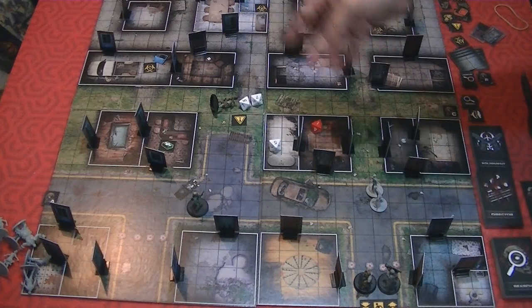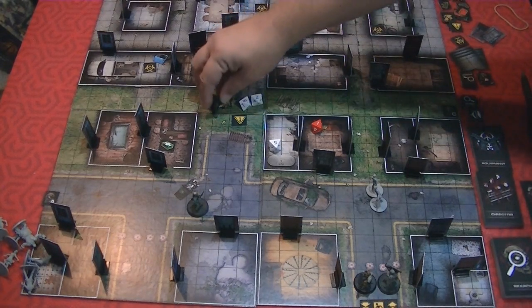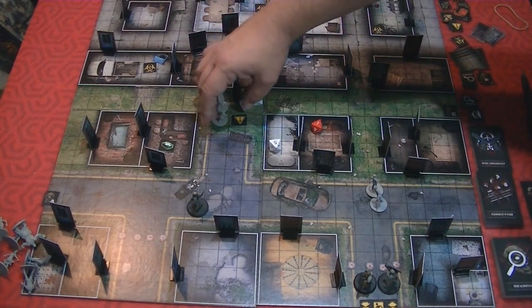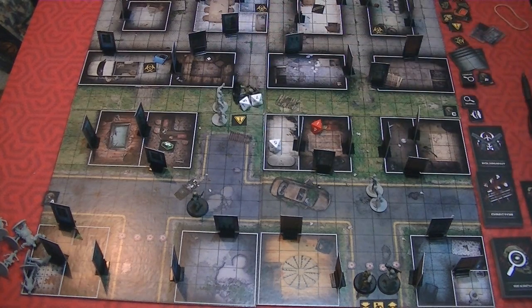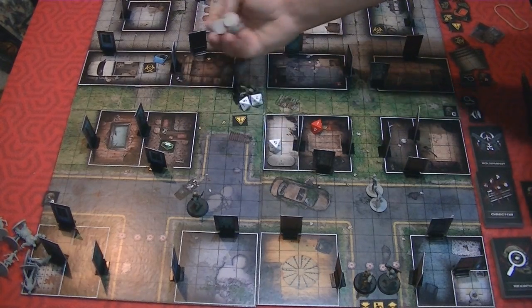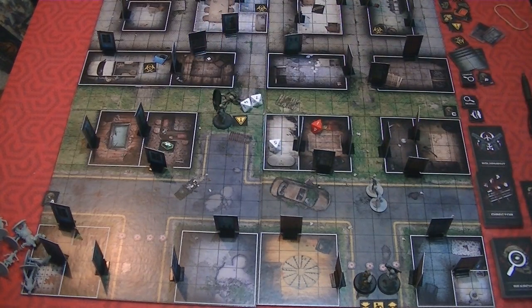When someone is being tackled by zombies, they can shoot them, change their weapon, attack, or do a sweep action — which for two action points lets them get out of the pile and place the zombies nearby. It works against any number of zombies on them. They'll need help quickly though, because the zombies can just move back on top of them next turn. Teammates who are right next to the tackled person can also attack the zombies on them to knock them off.